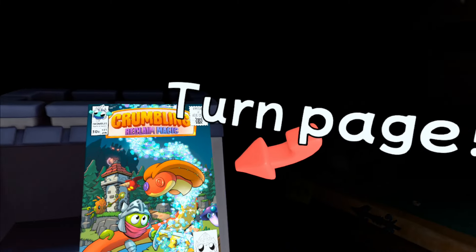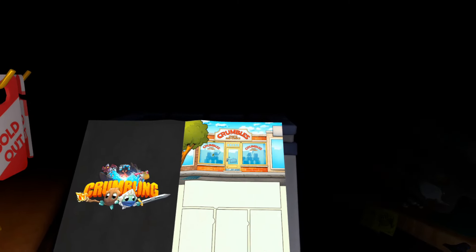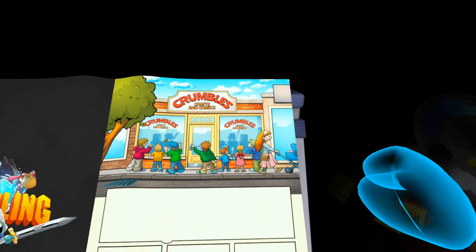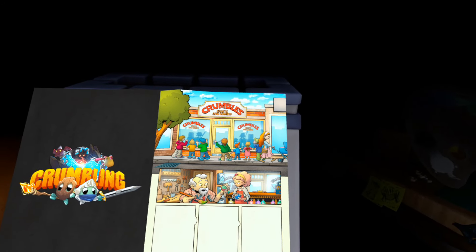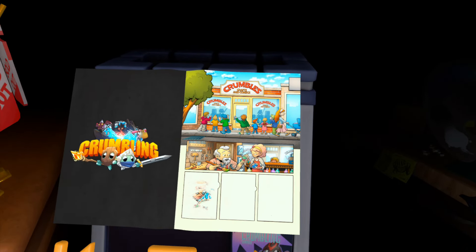I love how it's all animated and we can turn the page. In a small town far, far away — I love how it has the dialogue at the bottom. And children from all over the world — you can even zoom in on it, that's so freaking sick — in the hope of getting hold of one of their fabled toys, the Crumblings. For decades now, Mr. and Mrs. Crumble have been creating their toys with love and passion, and just a little bit of magic.